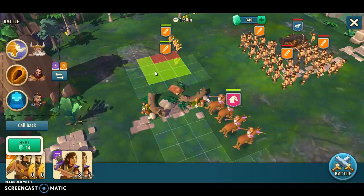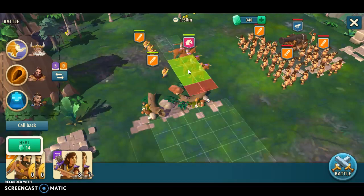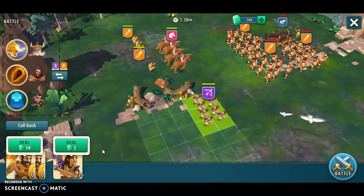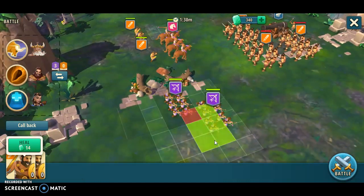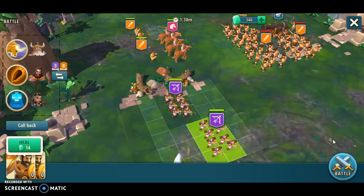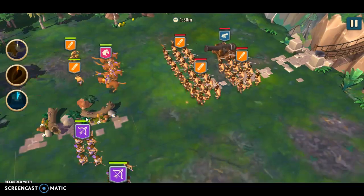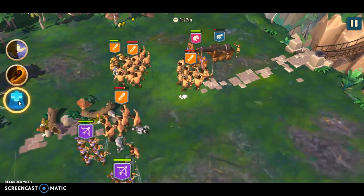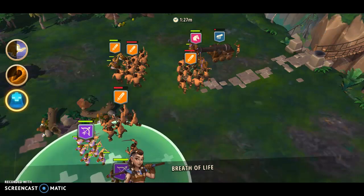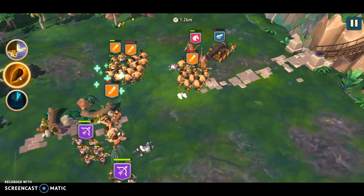I think I'll put them in front — I think that will make it easier for them to run through their units. We don't want them to engage on this side, so we put them a little back here to avoid them going over here, but staying over here for as long as possible. Yes, we took out the cannon pretty fast.